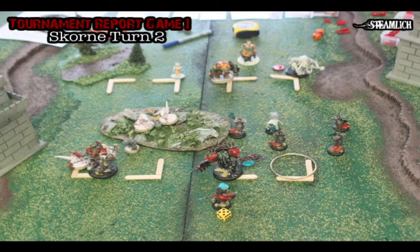Scorn turn two: he charges Nightmare with the Gators and does a little bit of damage. He runs up an Arknode guy and kills Tartarus and a couple of Bane Thralls. The Cannoneer shoots and kills a Bane Thrall. He moves both of his Titans so that they're barely touching the right objective, so that's going to be a pain in the ass to get rid of.